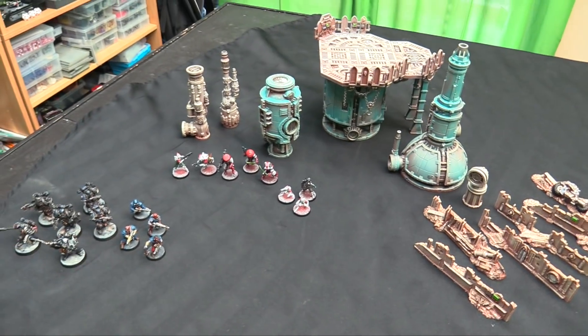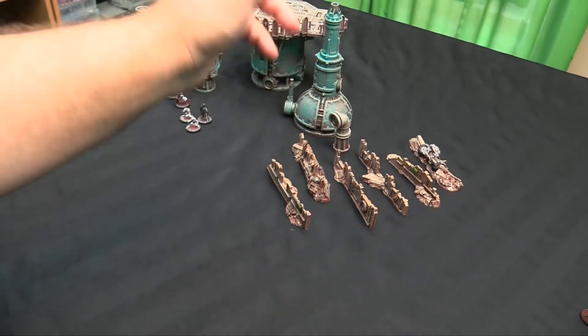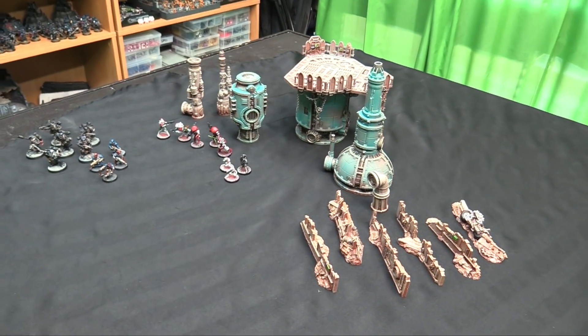So nine miniatures this week plus some rebasing, and then one, two, three, four, five, six, seven, eight, nine, ten, eleven, twelve pieces of terrain. Not too bad — nine miniatures, twelve terrain pieces.